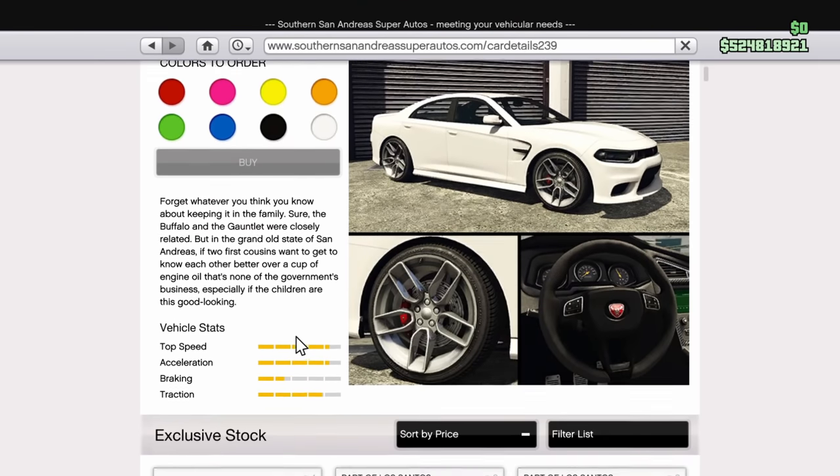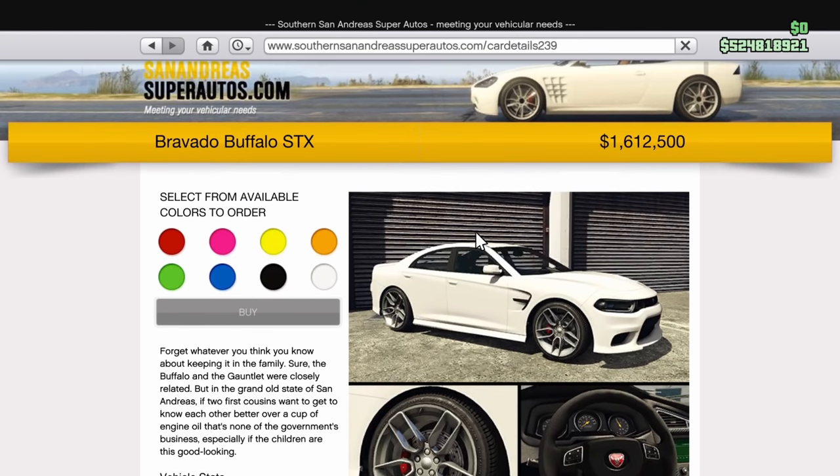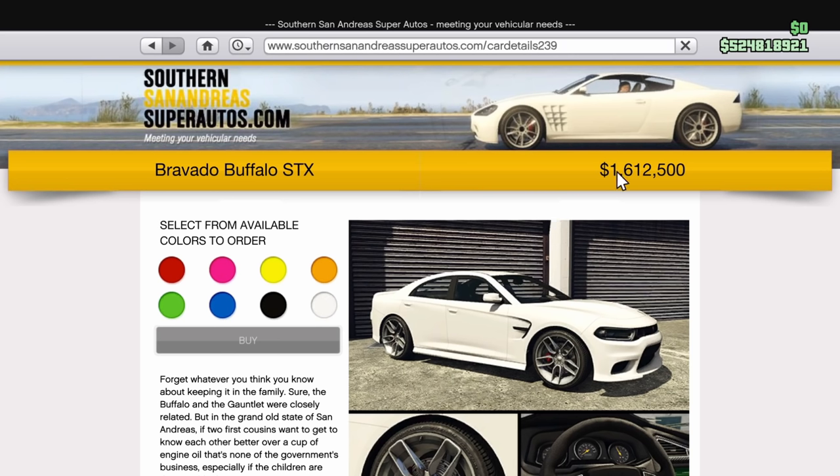The Buffalo STX is going to set you back $2,150,000 if you do not have the trade price. However, if you do have the trade price, which you unlock by purchasing an agency, it's going to cost you $1.6 million.